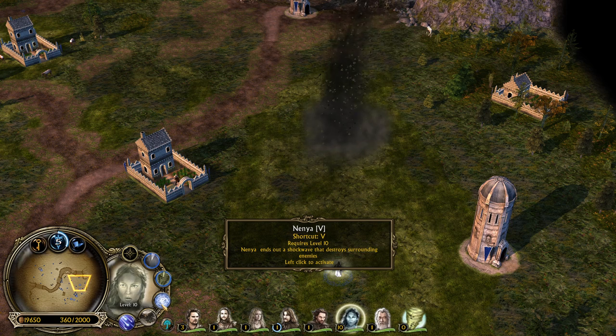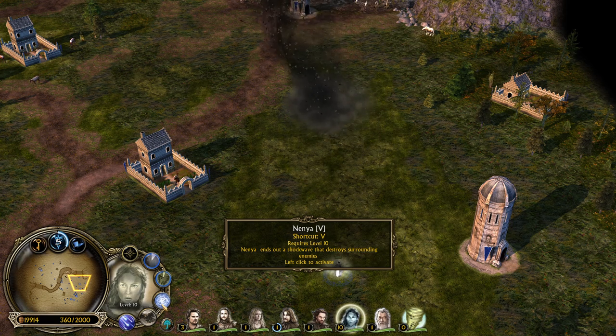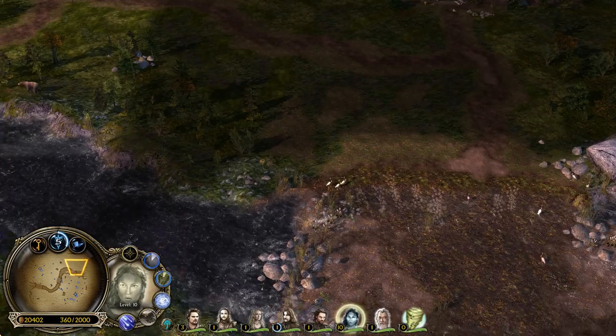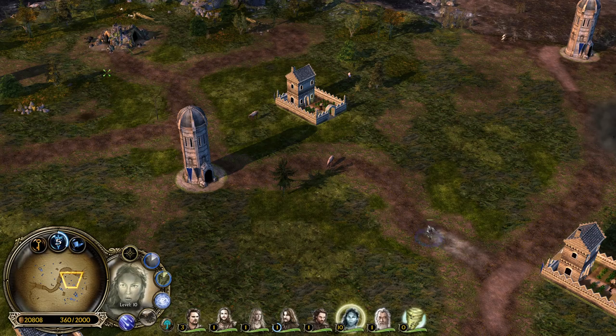Then we have the Nenya. Nenya sends out a shockwave that destroys surrounding enemies, and we can actually try that out. That's why I also didn't kill the Warg Lairs - I would like to see how much damage this is going to deal to them.